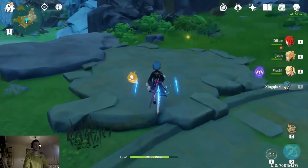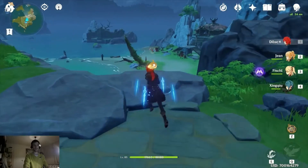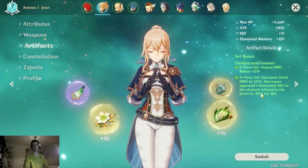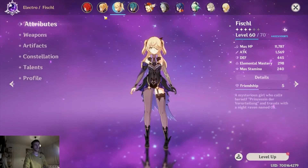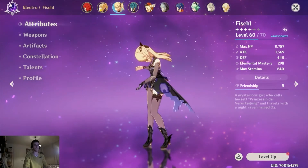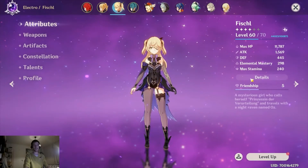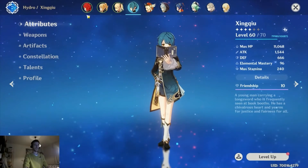For teams, I enjoy running Jean with Diluc — when I use Diluc's E and swap to Jean, I get an extra 40% pyro bonus damage from her set. I also use Fischl here because of her bird at constellation 6, making her a great off-field sub-DPS. You can replace Jean with Bennett or any other healer.